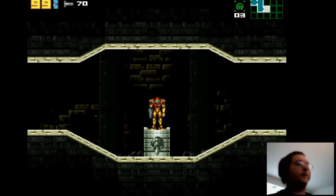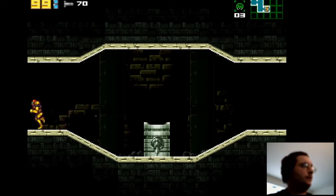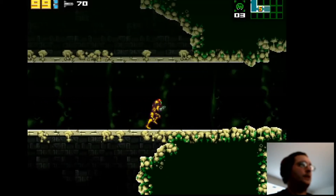Hey guys, this is Mike with the Kledger's Vault, and we're back playing some Metroid AM2R. I'm technically right where I left off in the last episode. I forgot there was a save station right here, so that's where I saved. We're gonna go kill the remaining Metroids in this area.